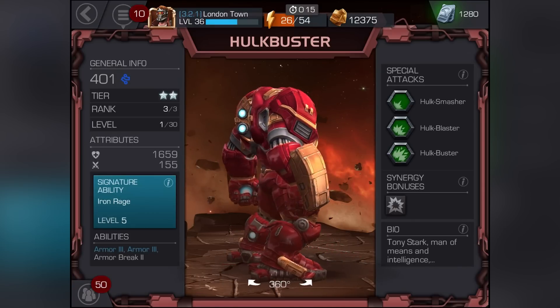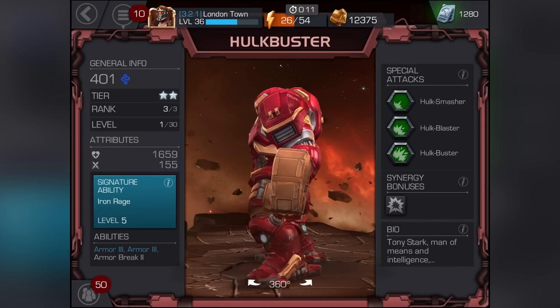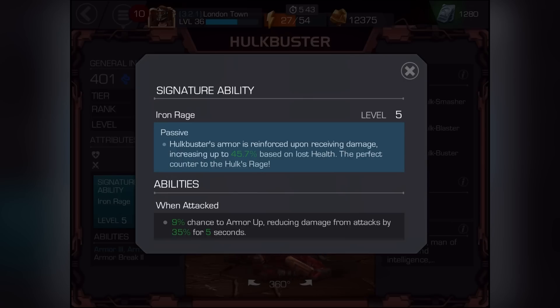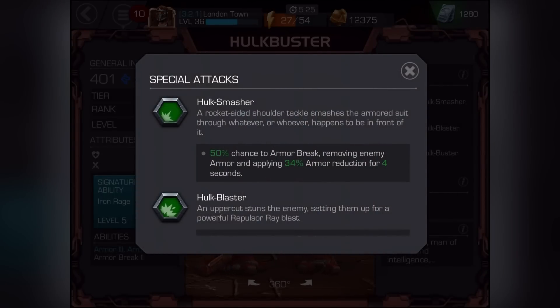Now we can actually show you all his moves, which is awesome. He's only level one on rank three. His health is 1,659 and his attack is 155. His signature ability is Iron Rage — that sounds awesome, right? Iron Rage, that's so cool.